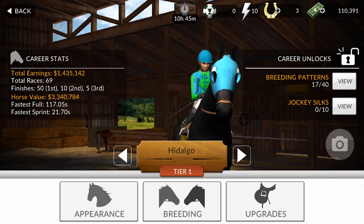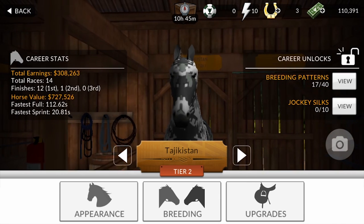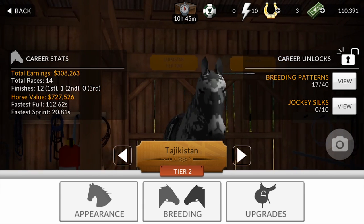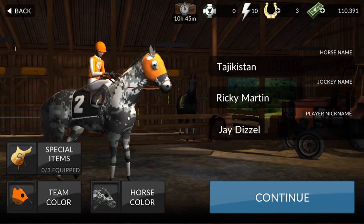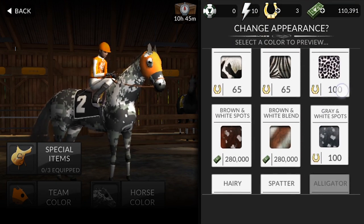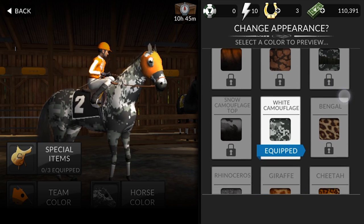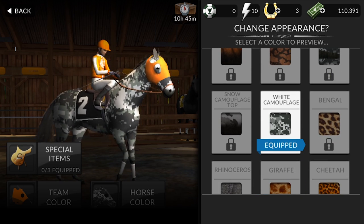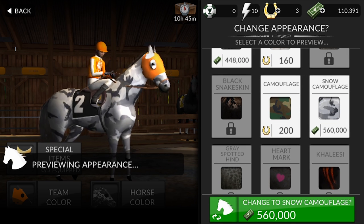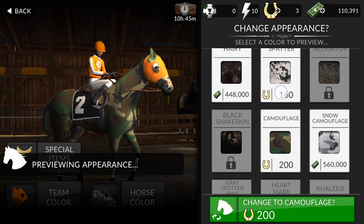My horse's name is in the first tier. Second tier I just did a random name that I came up with. You're able to choose the appearance of your horse. So this is the appearance that I have here, it's like a military camo. It cost me 420,000 which is more money than I have now, but you can click on them and it will show you what it looks like, and then up here at the bottom you can choose if you want to purchase it.